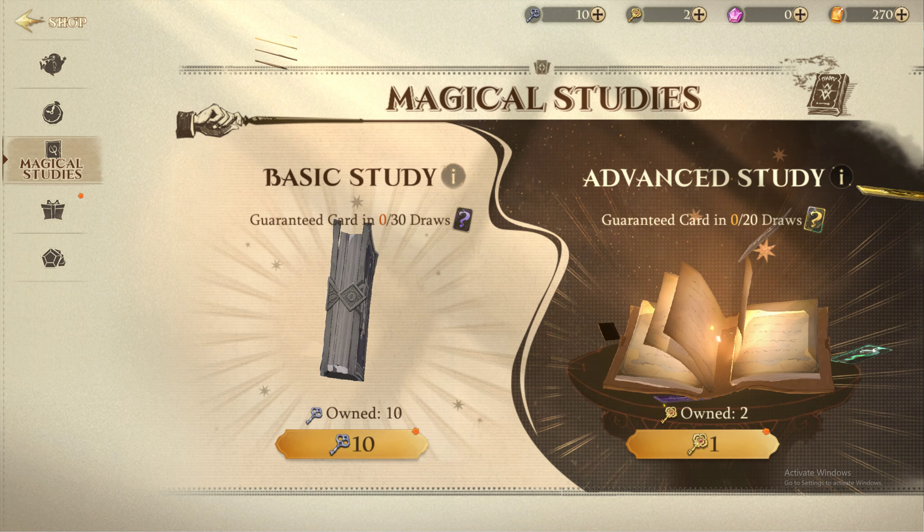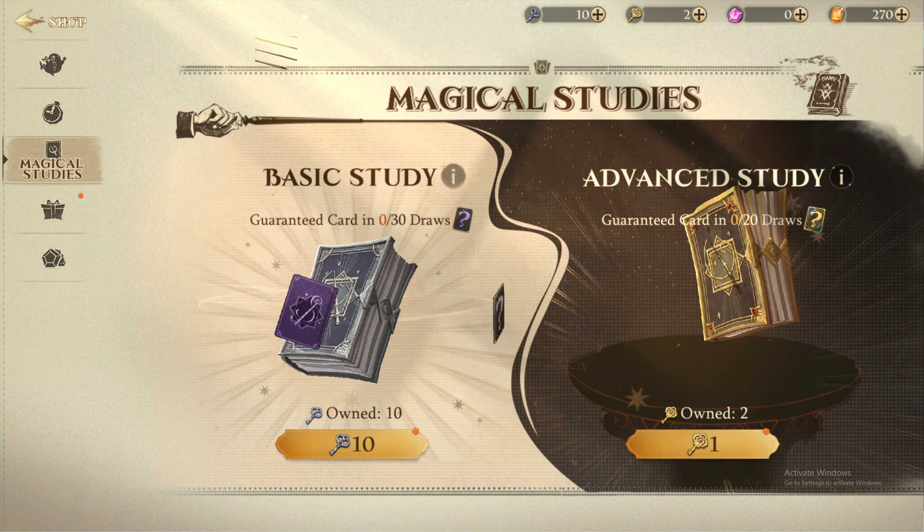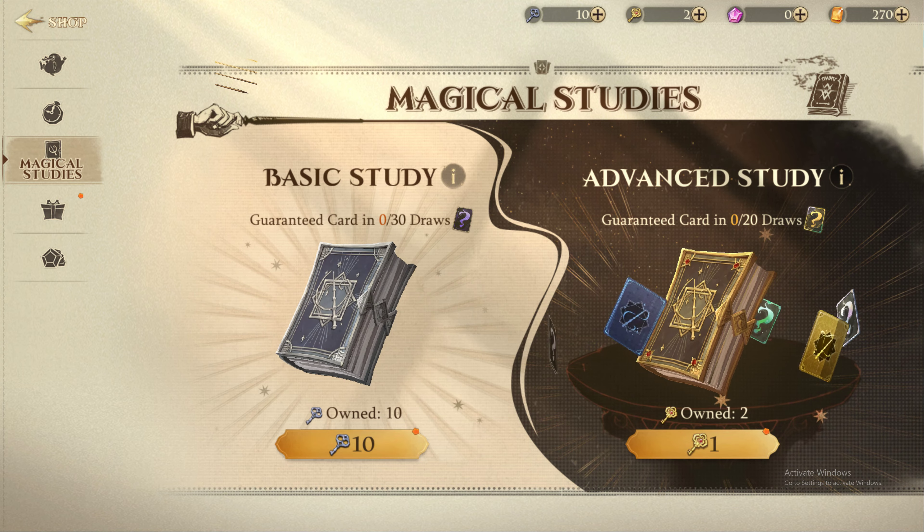or purchasing the Deluxe Magic Pass. The Deluxe Pass can also be used to earn seven Golden Keys when you reach certain levels, and it provides you with numerous in-game items that can enhance your wizard.